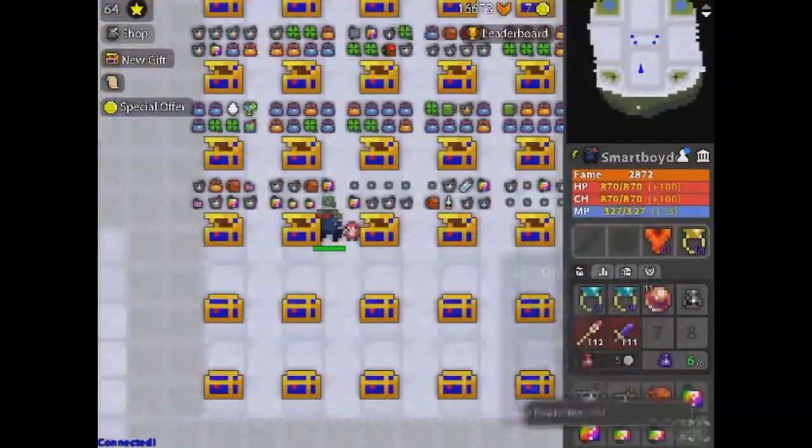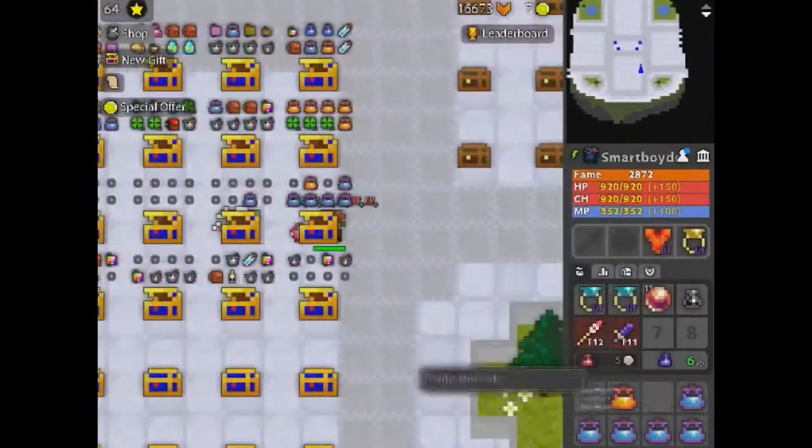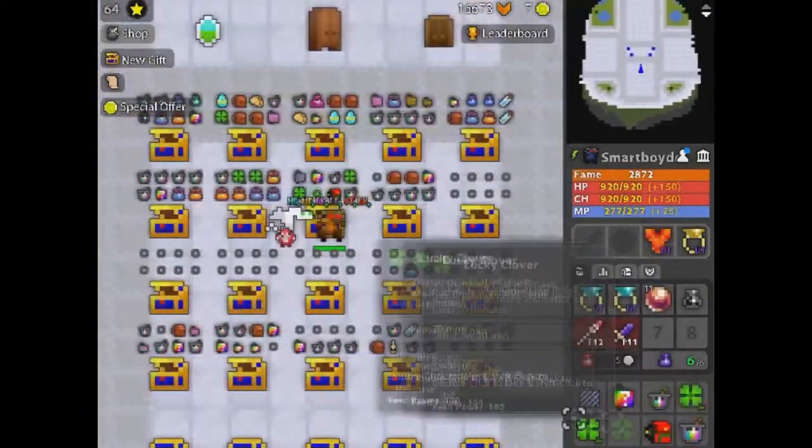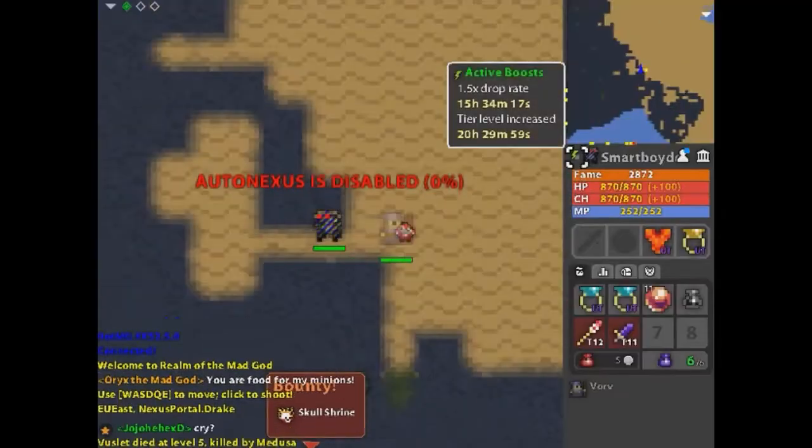Then from there, go back to realmstock.com. Put some Dekas in the cart and start buying. Then right after you order, call the bank. Let the bank know you just placed an order online. To speed up the verification, say you need these items on time.